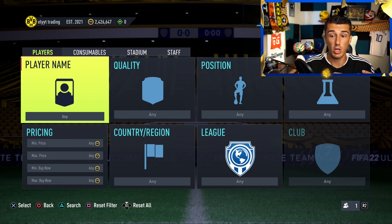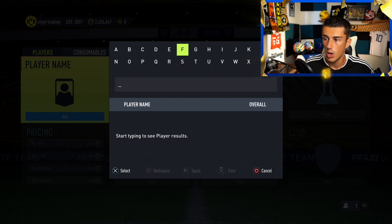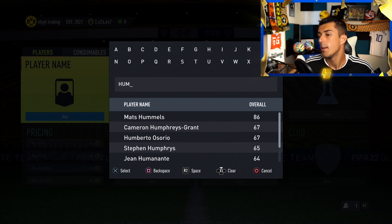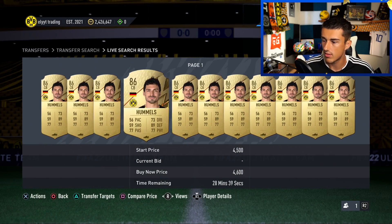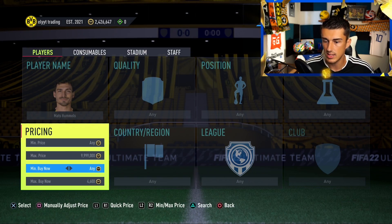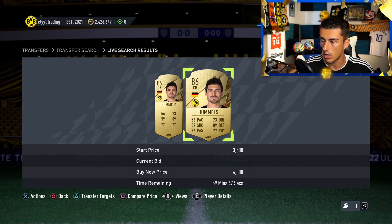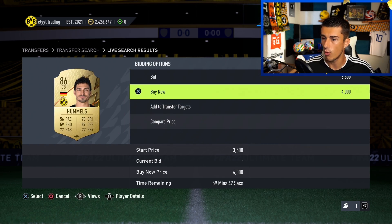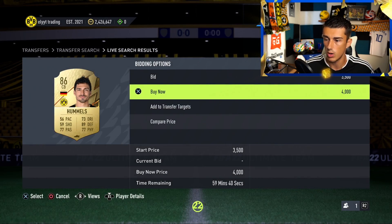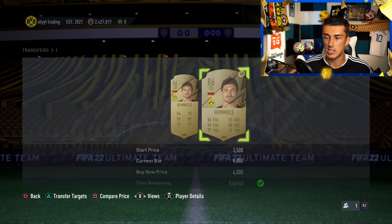The transfer market is where you can trade players. You can list a player for a certain price, or use your coins to buy another player. Let's say we want Mats Hummels — he's a German center back. We search him up, set a max buy-now price on the transfer market, and once I find just a couple of cards left I can see the cheapest is 4,000 coins. I'll buy the cheapest one on the market and add him to my club.